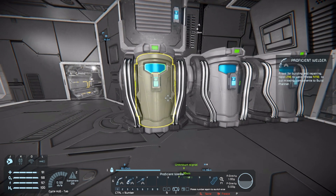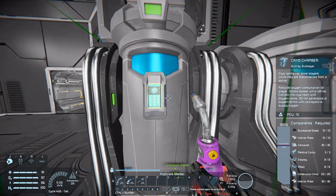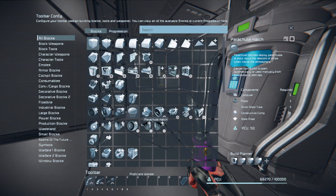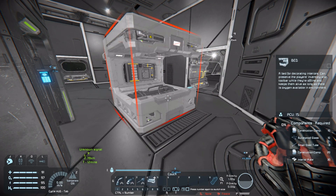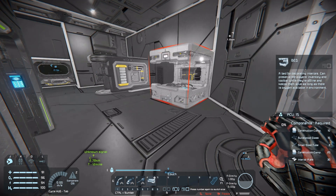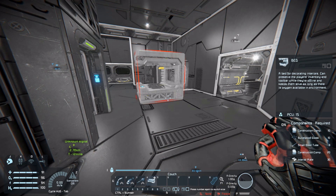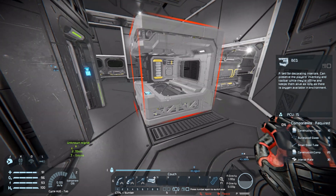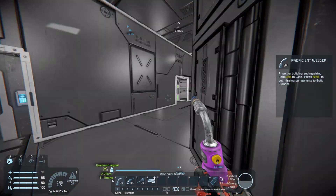If you can't build one of these right away — mousing over with the welder shows it requires medical components, so you may not be able to build it from the start of survival. The other thing I can suggest is we have a bed here. I believe it's a DLC block, but it doesn't require medical components. If you sleep in it before you log off, it will do the same thing.